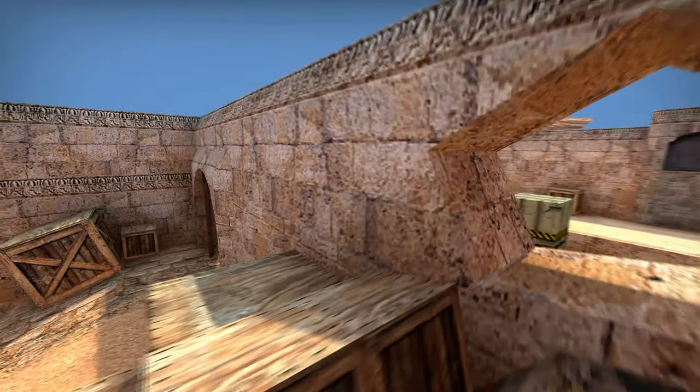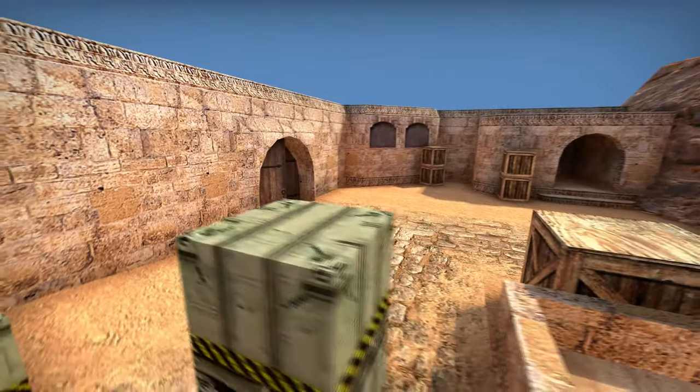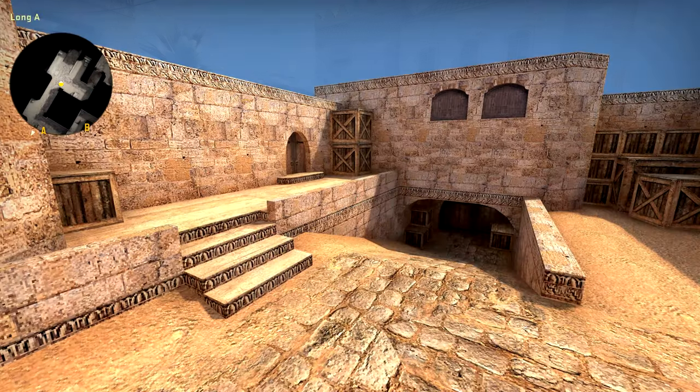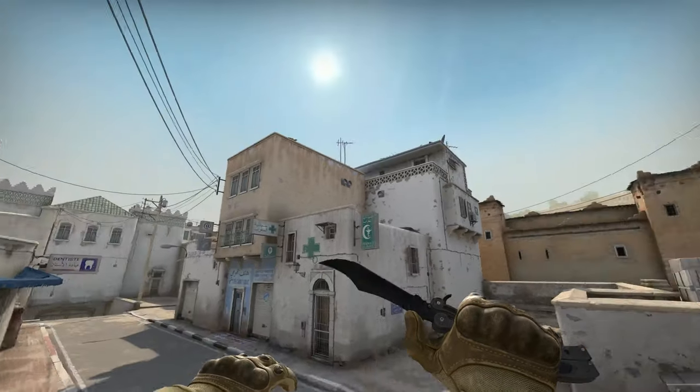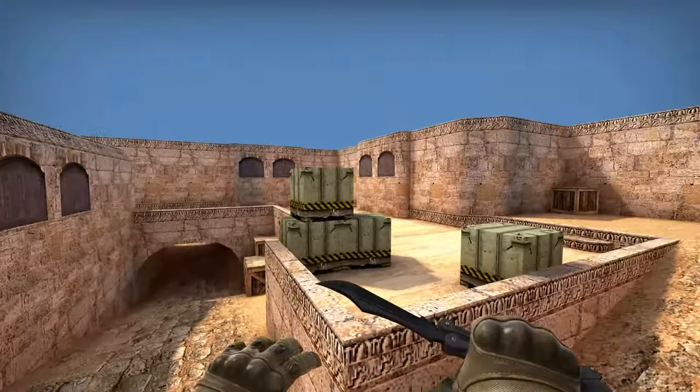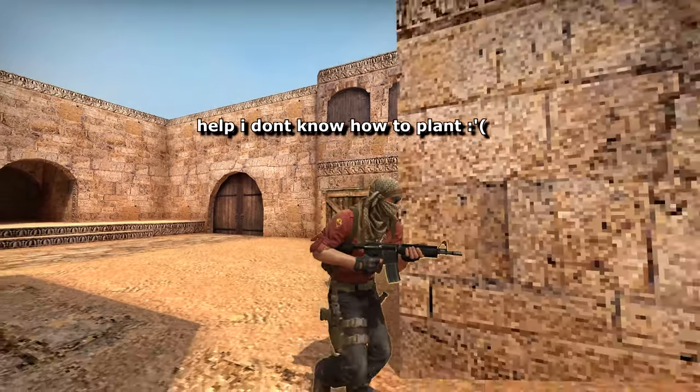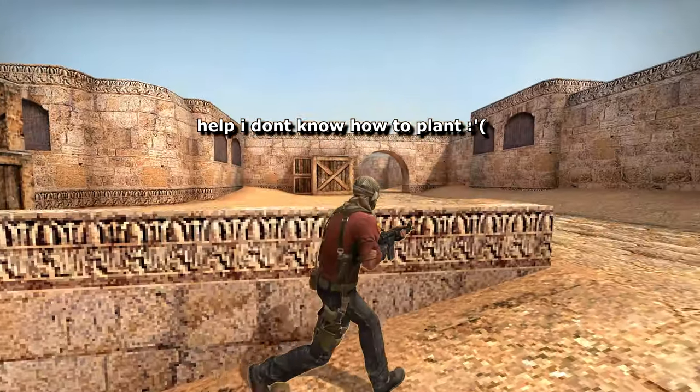If you fancy checking out the Dust2 classic version for yourself, load up a casual game and it will switch between standard Dust2 and the classic map every round. How is this done? Well, if you go into noclip then you'll see the new… old version situated way above the old… new one. This is quite smart because the radar overview will align with both versions. The only problem is that bots won't work on this other map just yet.